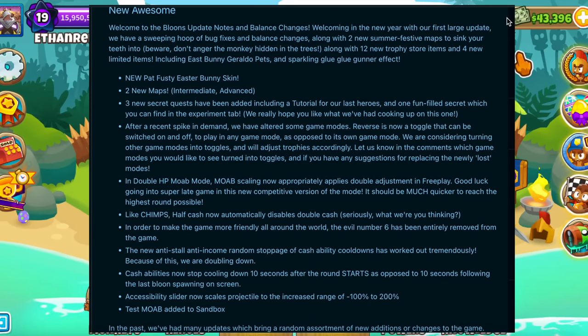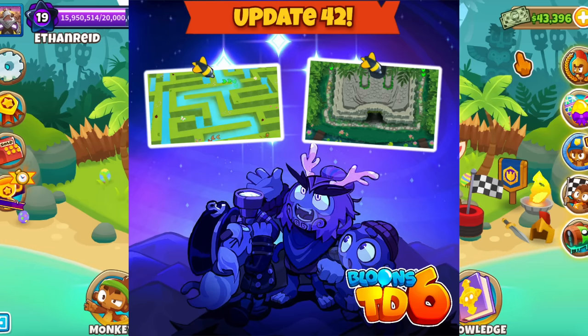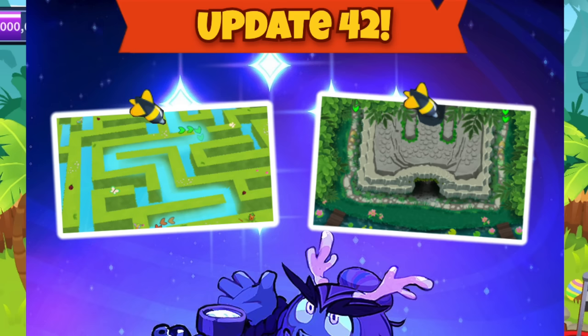Alright everyone, the patch notes for update 42 are out and as usual let's go through the bigger changes in this update, starting with two new maps — one intermediate and one advanced — and they are both amazing.